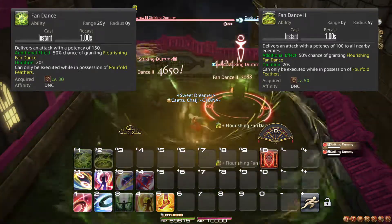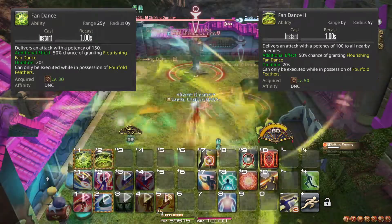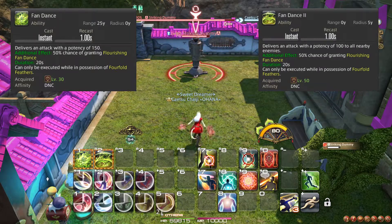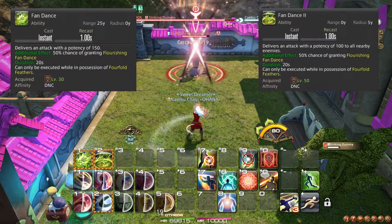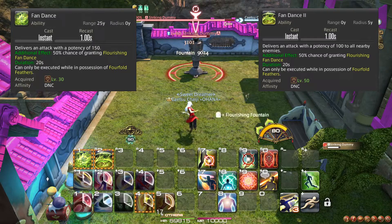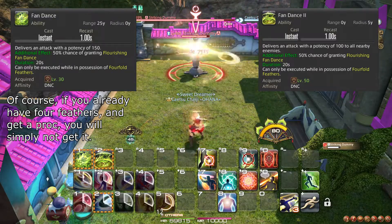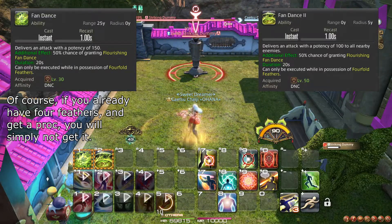Fandance 1 is long range, while Fandance 2 is a circle around you. Since you can have up to 4 Fourfold Feathers, you can choose not to use these attacks immediately and sit on up to 3 feathers for when you need a large burst of damage. Sitting on 4 feathers is not recommended, as this can lead to you missing out on a 5th feather you cannot carry.